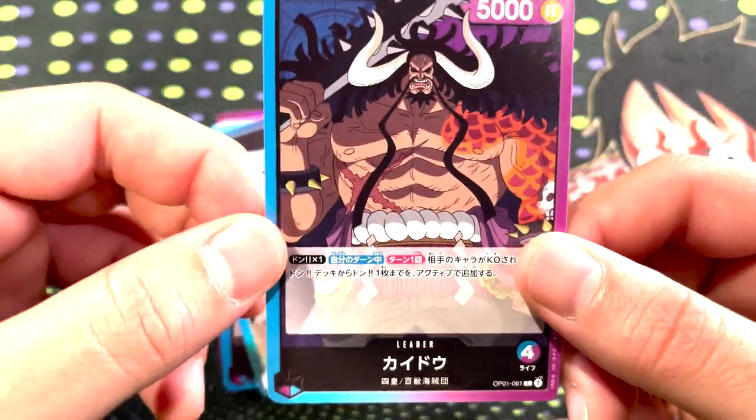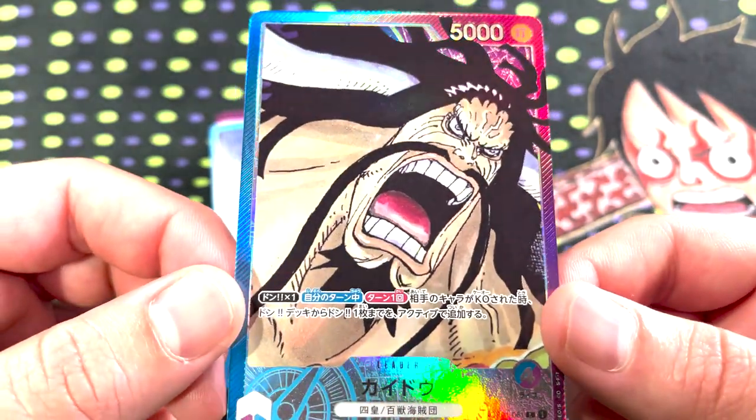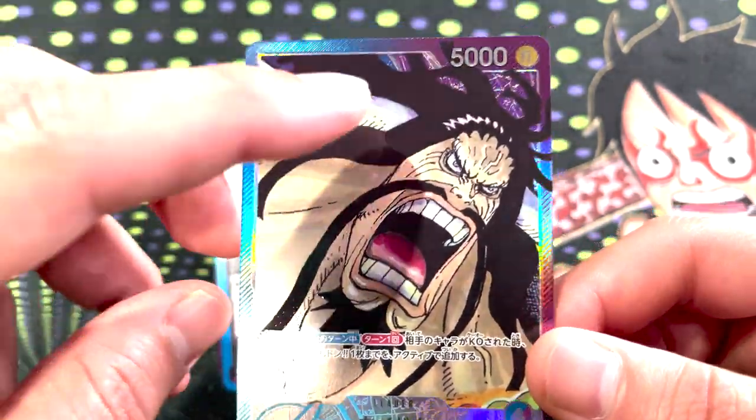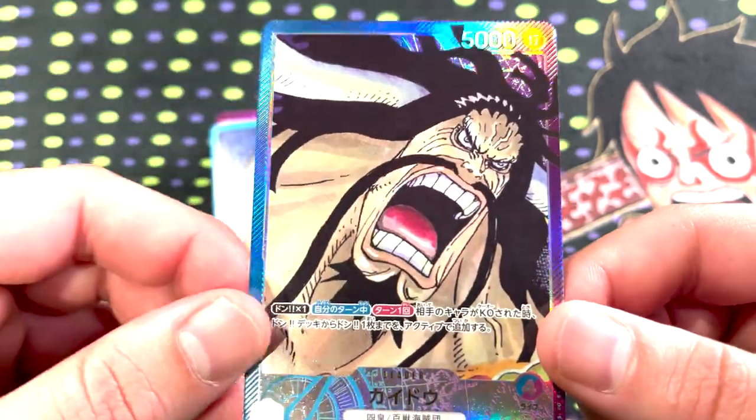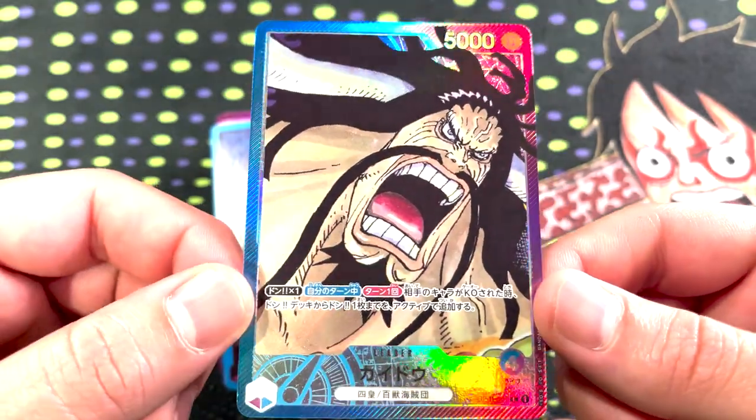Kaido's got an alternate art. This is the Kaido alternate art. He's got a real thick neck — you can tell how beastly he is. It's kind of crazy how this horn actually looks like it might be an extension of his neck, like he just has this absolutely massive neck.